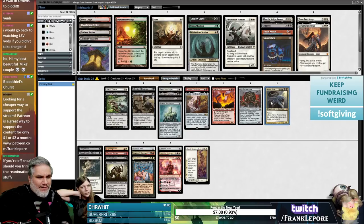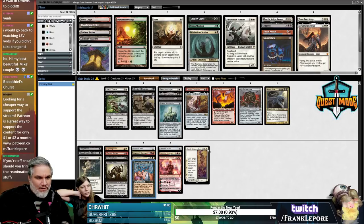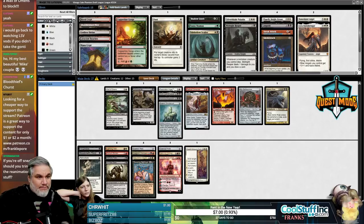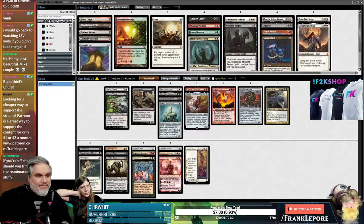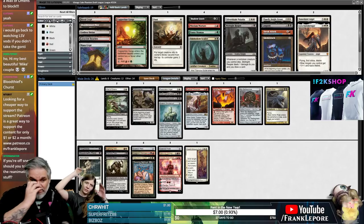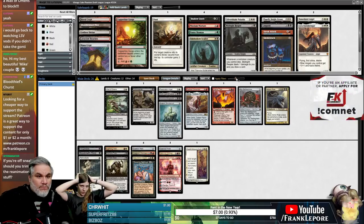We can trim some of the reanimate stuff. I still like Ashen Rider in the graveyard and then Recurring Nightmare or Animate Dead. Resto can blink Gonti, Ravenous Chupacabra — I think he's got Midnight Reaper. We got the sweet Elspeth in the board too. Probably cut Mizzium Mortars — it's kind of meh. This is 26 — we still need to cut three things.